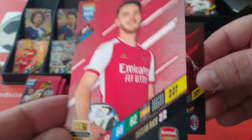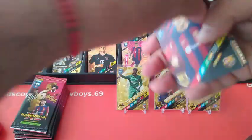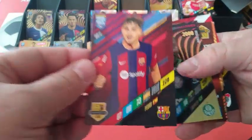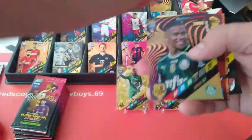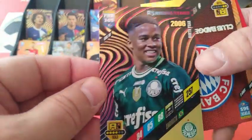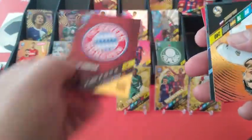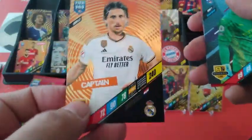Base cards — Declan Rice gets 227. Pedri 228, base. Rising Star Endrich for Palmeiras — cool. Bayern Munich team badge. I think we pulled all the badges so far. Captain Modric. Ederson — Captains. How did we do? 11, but in reality it's 10 because we got two of Roberto.